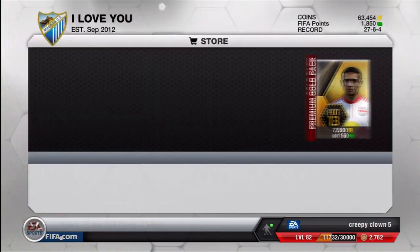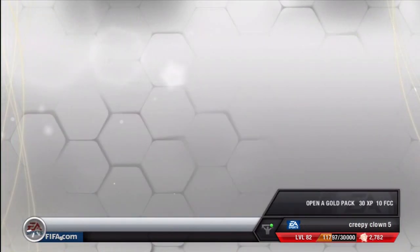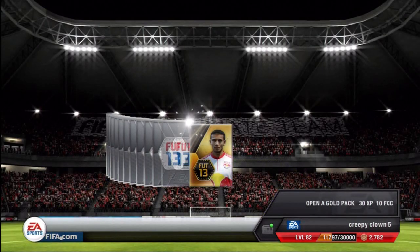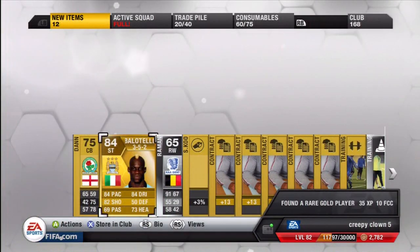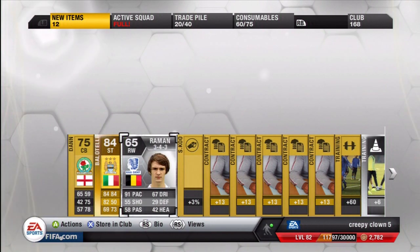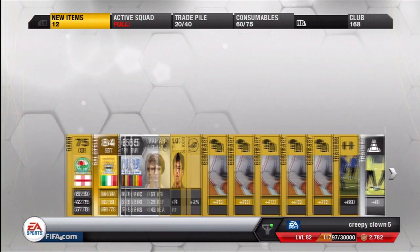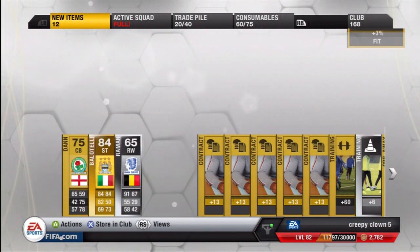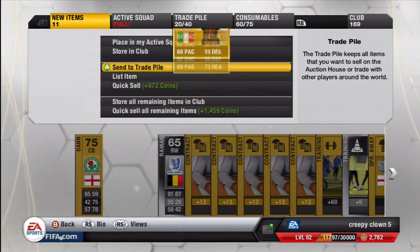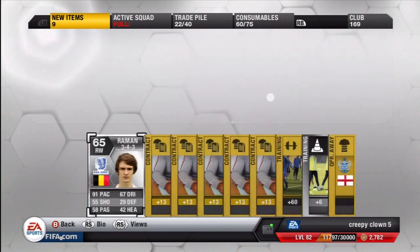And we are back for our second pack. Let's see who we get in here. Did that say Balotelli? Yes, it did. We got Mario Balotelli in a 3-5-2. I think in a good formation with like 4 at the back he'll go for about 40,000. But in a 3-5-2 I might get 30,000 or 35,000 for him, which is still pretty good. So that's probably the biggest player we've gotten so far.